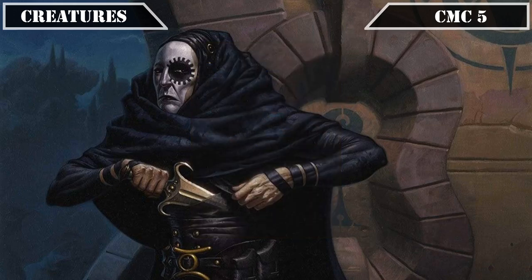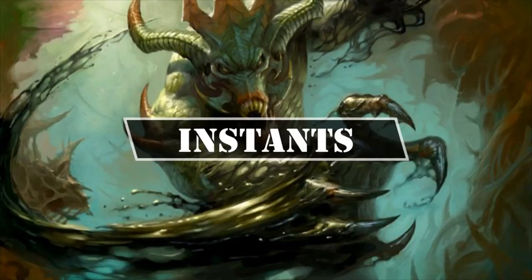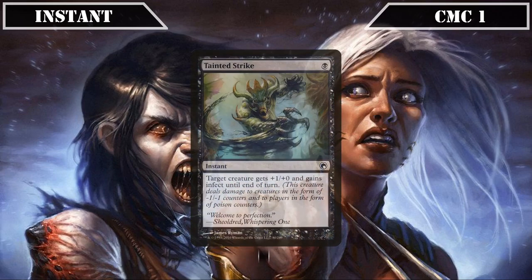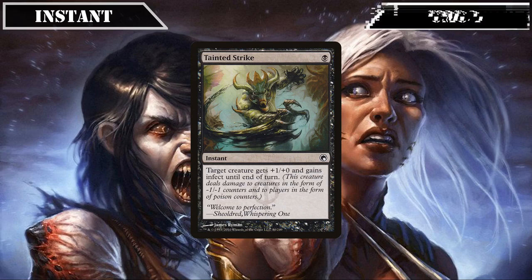That covers all our creatures, so let's move on to our instants. Beginning in the CMC 1 slot, we have its only entrant with Tainted Strike, which gives target creature +1/+0 and infect until end of turn, potentially turning any unblocked or evasive assassin into a deadly dose of poison counters, which when combined with our other sources of infect can make for a nasty surprise to win us the game out of nowhere.